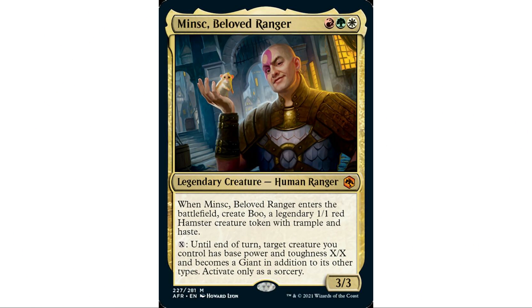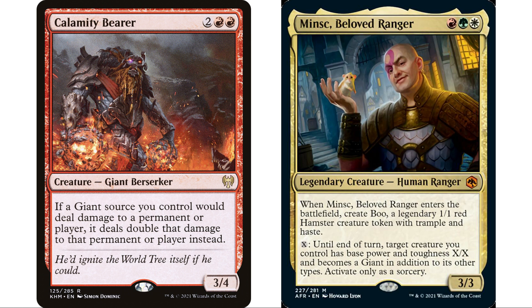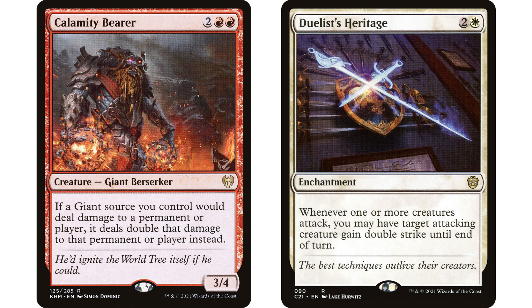As I mentioned in the commander quick brew, the creature we buff with our commander's ability temporarily becomes a giant, so let's take advantage of that. Calamity Bearer is an auto-include in a Minsk deck — two red red, giant berserker 3/4. If a giant source you control would deal damage to a permanent or player, it deals double that damage instead. So our creatures turned into giants deal double damage, on top of double strike. With both Calamity Bearer and Duelist's Heritage in play, we can potentially one-shot an opponent — first strike damage doubled and regular damage doubled.